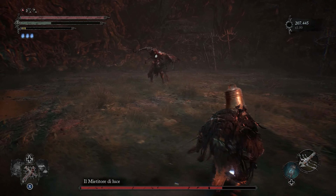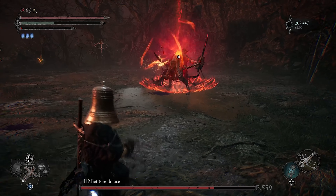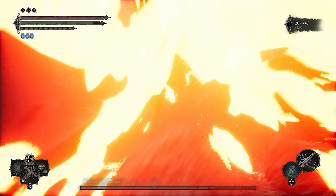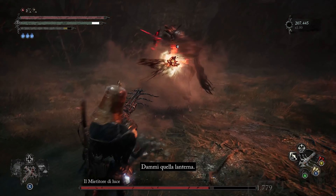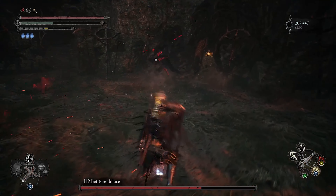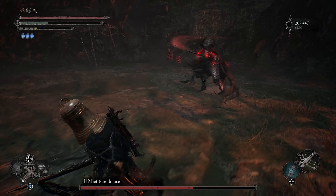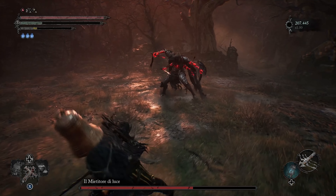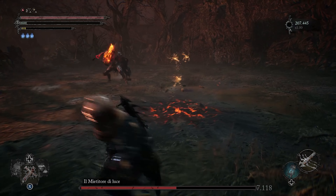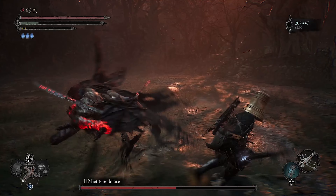Come potete vedere, tengo le distanze, riesco a scansare facilmente gli attacchi del nemico e aspetto il momento giusto per attaccarlo. La cosa importante da tenere sotto controllo sarà la barra dell'energia. Nel mio caso mi sono anche ricaricato le munizioni utilizzando l'apposita sacca di munizioni, che potrete comprare verso l'endgame dalla fabbra. Dovete cercare di gestire bene l'energia, soprattutto perché ho utilizzato due anelli che aumentano l'attacco delle armi a distanza, senza utilizzare l'anello che permette di recuperare più velocemente l'energia.